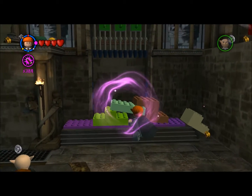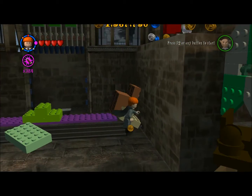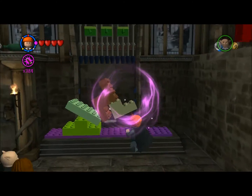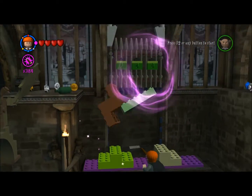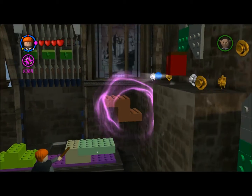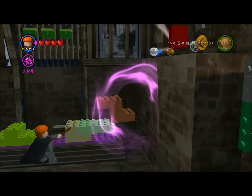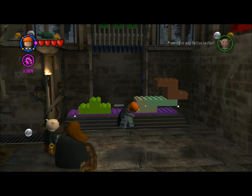They kind of have you build this staircase two different ways, because you have to get up here to get the red brick, and then you have to get over here to get the gold brick, and there are some other items on the other side. But first we want that red brick, because that is a lot more valuable to us. And as you can see, this is being very glitchy — I think it's just because I'm recording.